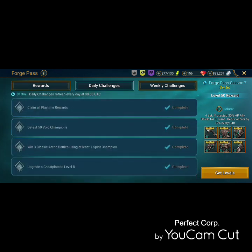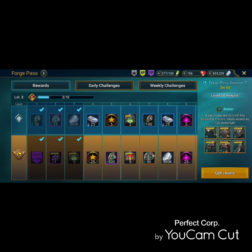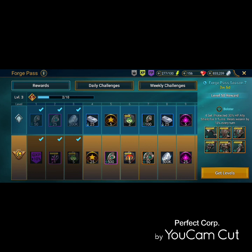Daily challenges are your points source, and every two challenges you unlock a reward. The Forge symbol up top tells you how many more points you need until you unlock a reward — every 10 points you unlock a reward.